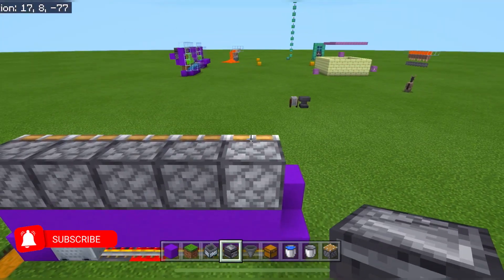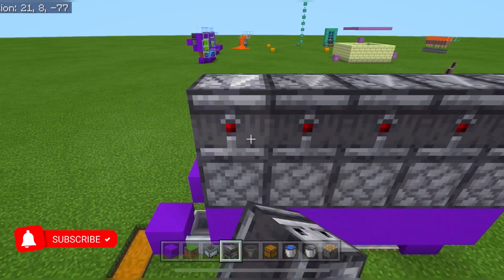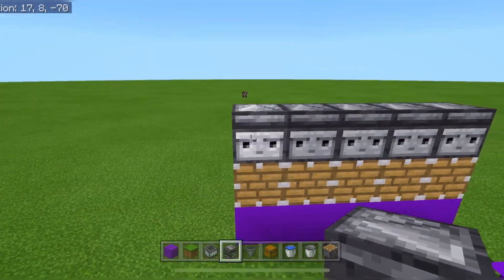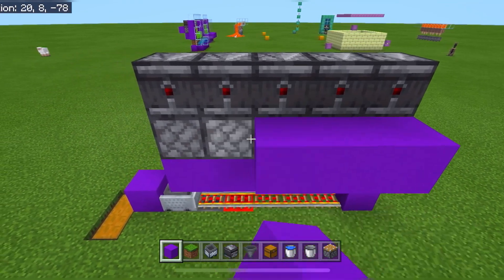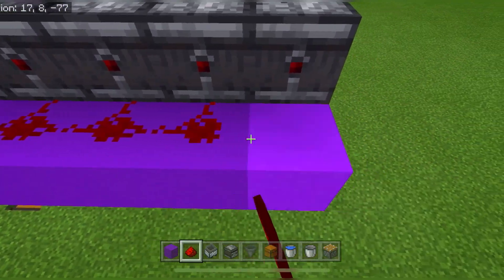Grab your observers. Come around the back because these need to be facing forwards — place these going along. You know they're in the right direction when the red dots are out the back of the farm, facing away from the water, with the faces on the water side. Coming back around the back of the build, on the back of each piston we're going to place down a solid block, and then place a line of redstone going across the back.